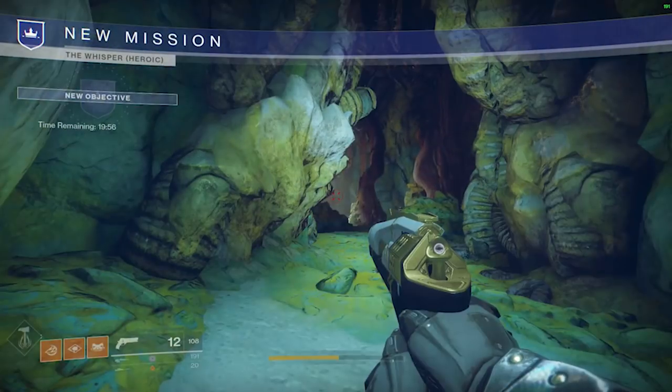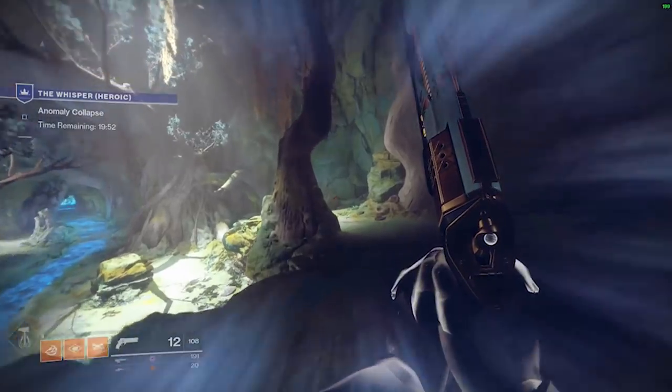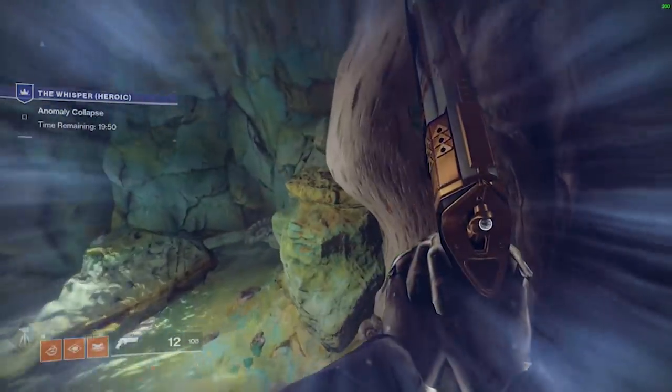You will start within a Lost Sector, and you have 20 minutes to complete the mission, which consists of an in-depth jumping puzzle, three rooms of ad control, and three bosses. You will need to kill all three bosses to claim your Whisper.